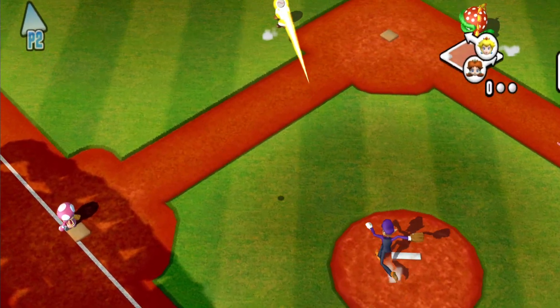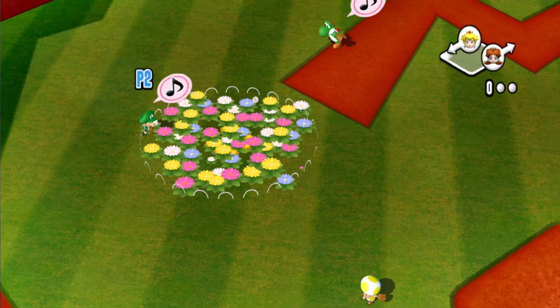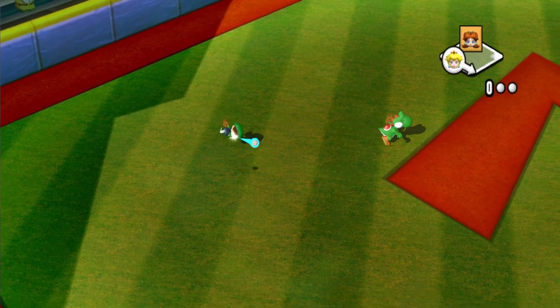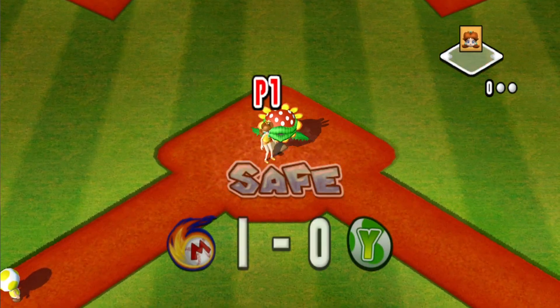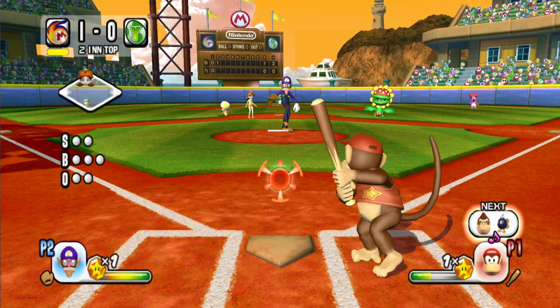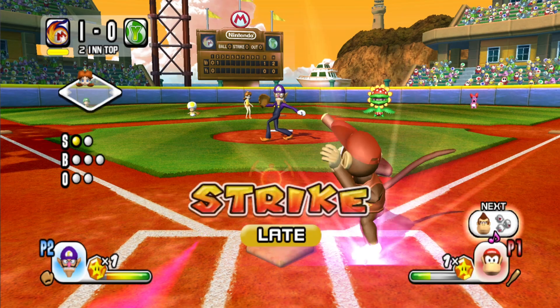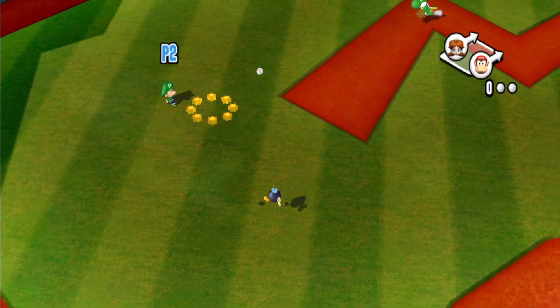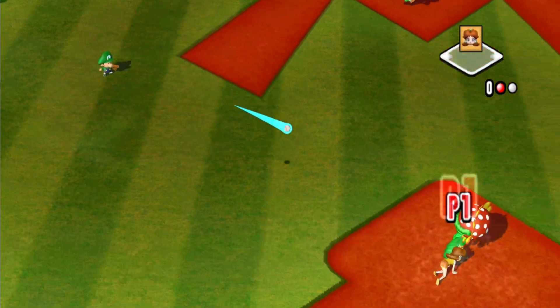The speed, fielding, and power stats usually go up to 100. The speed stats go up to 100, but they don't simply round to the nearest tenth. For example, Toadsworth has a 78 fielding and Paragoomba has a 65 fielding, but they both round to seven. In general they're pretty accurate. The number the game tells you gives a pretty good estimate for speed and fielding, though it doesn't correspond to bobble, so we're not sure what that is.